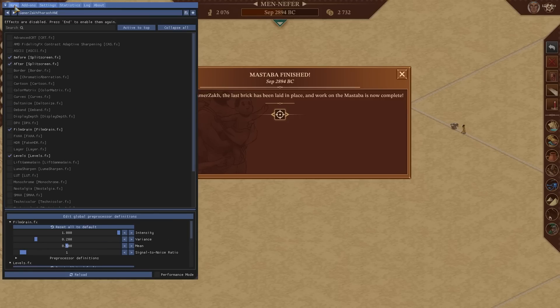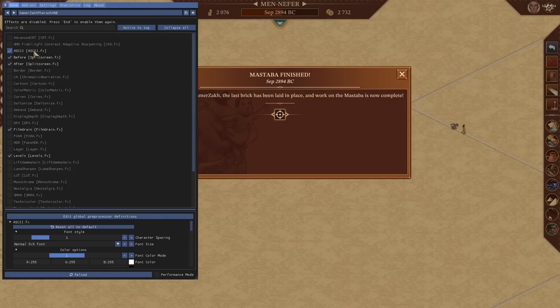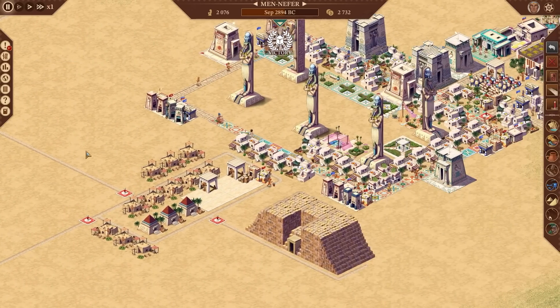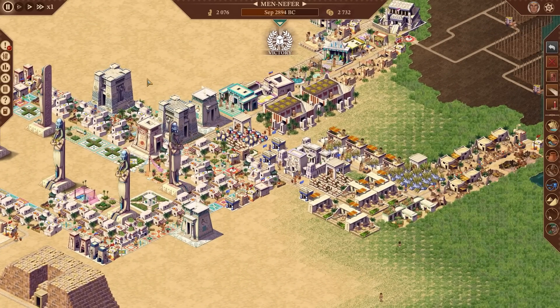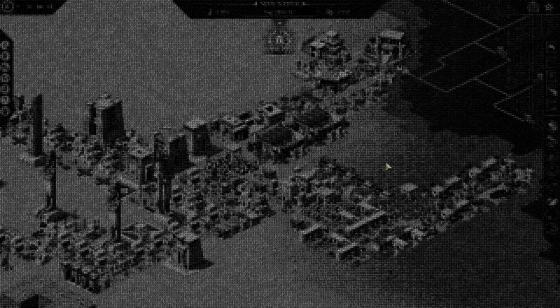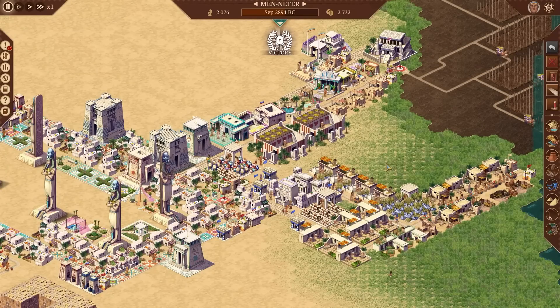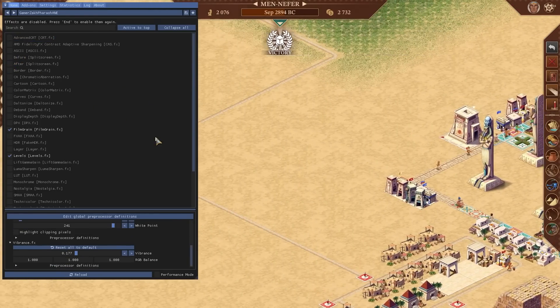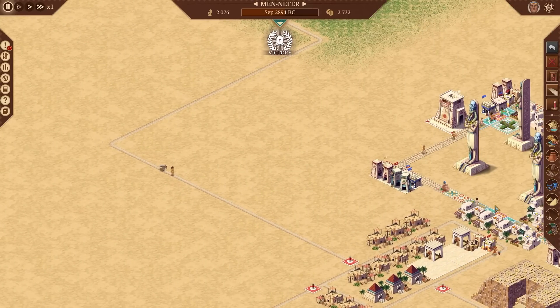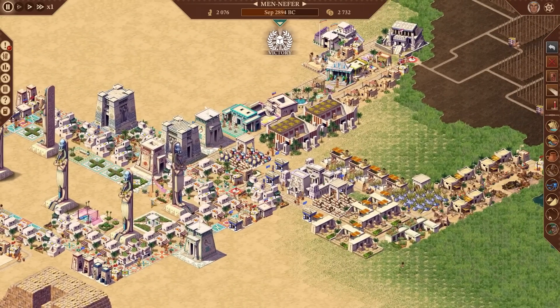There's also an effects toggle key, which is currently unbound. I'll set that to End, since it's the key right next to Home. Now I can show you the before and after. With film grain, some levels, and some vibrance applied — pressing End toggles the effect on and off. This is the default graphics, and this is my tweaked version.